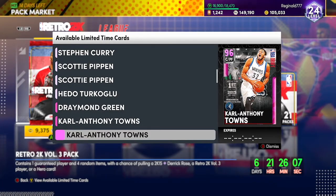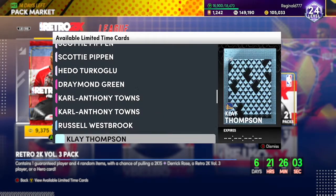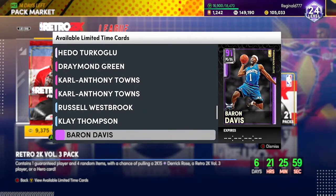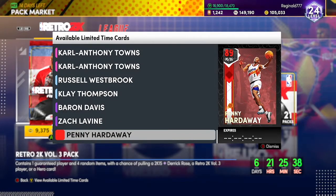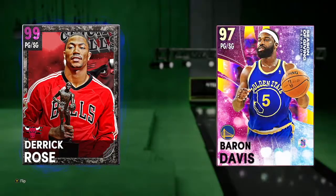Hedo Turkoglu is gonna be broken. Draymond Green pink diamond, Karl-Anthony Towns comic book, then pink diamond, and his rookie draft card pink diamond. Come down here to diamond Westbrook, diamond Klay Thompson, amethyst Baron Davis, amethyst Zach LaVine, and then a ruby Penny Hardaway to end it off. Let's check their stats first.